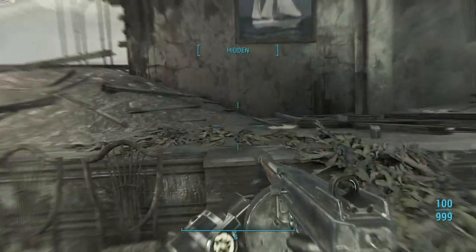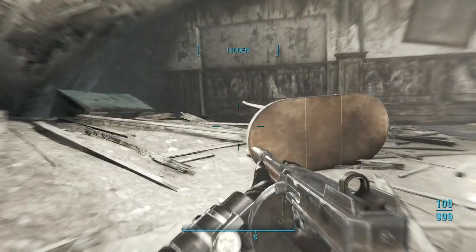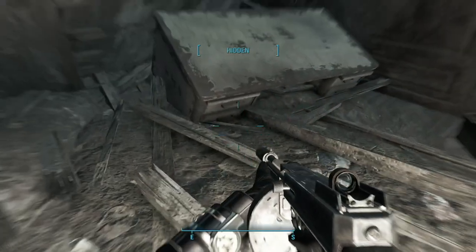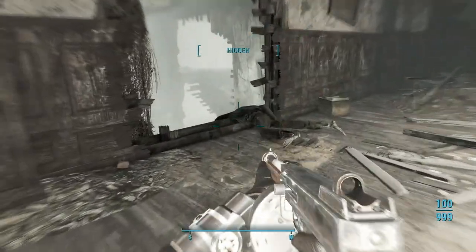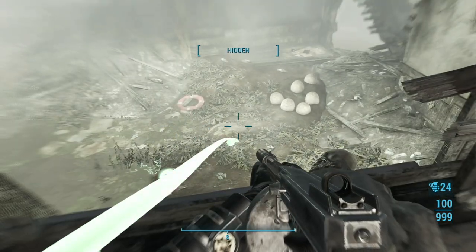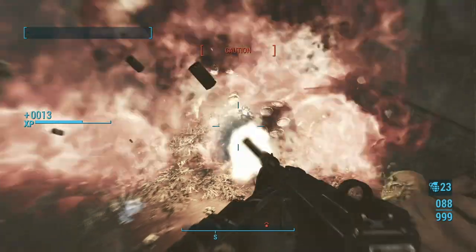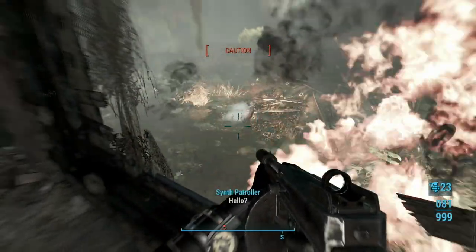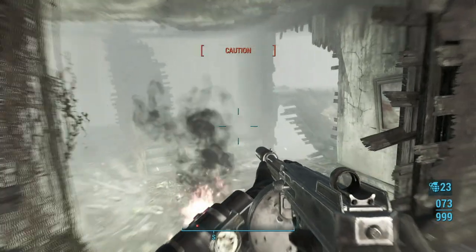Now up the stairs, around this corner, and through that hole where there's a bunch more mirelurks. We can just fire bomb — here's one right here. Boom boom boom.